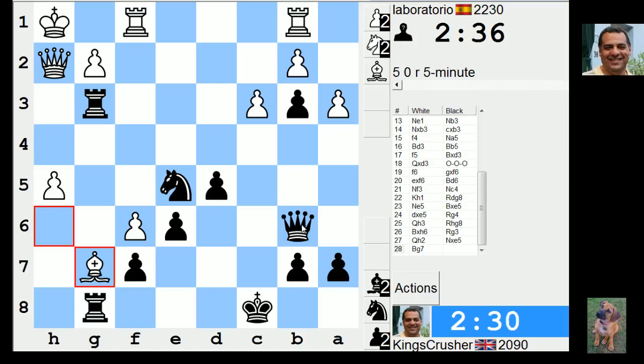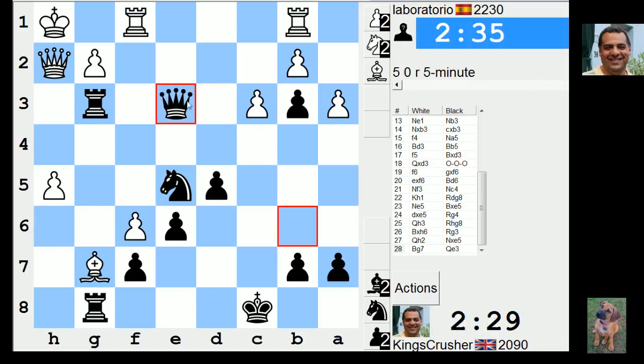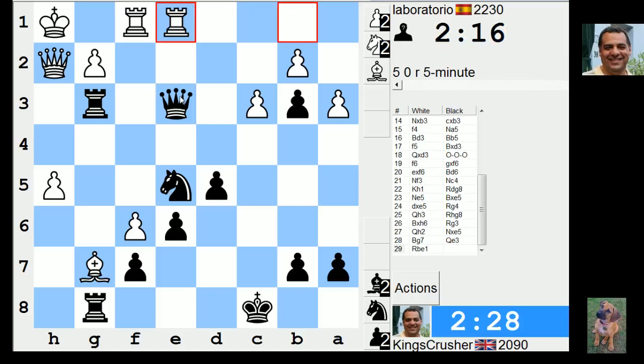h6, knight g4 - okay, queen and weakness for the last move. Bouncing on that so knight g4. This h6 is a menace - that could be a real problem, to say the least. Knight g4, queen h4. I'm getting a bit concerned by this.